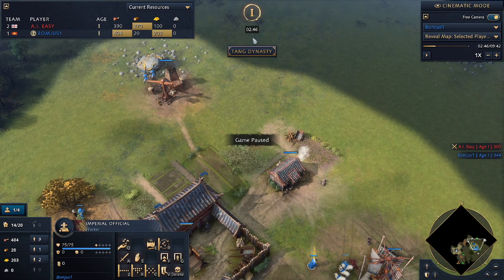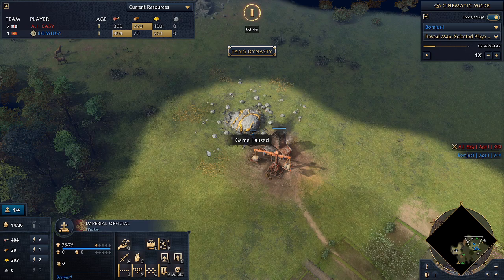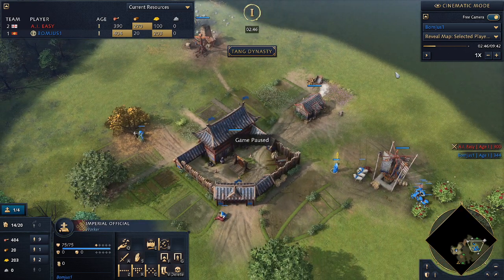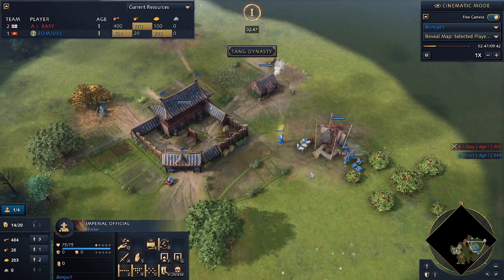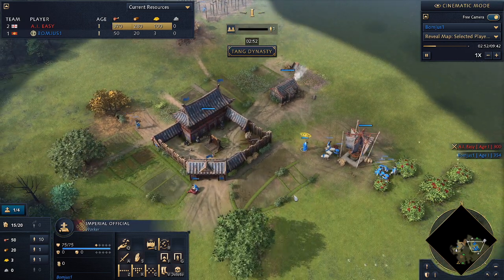I hit the Age of Gold at 2:46 — I had to force drop-off with my gold miners but that's not a big deal. I'll put the barbican down next to the gold mine like most people do.